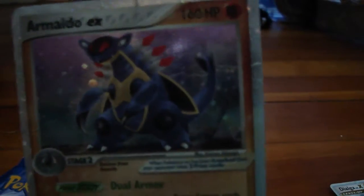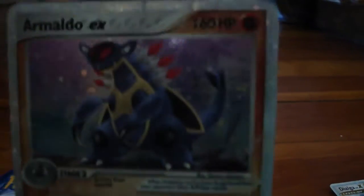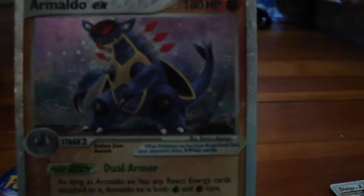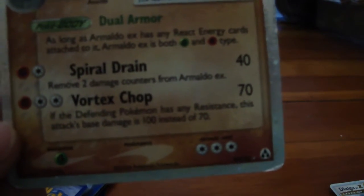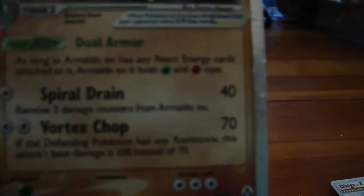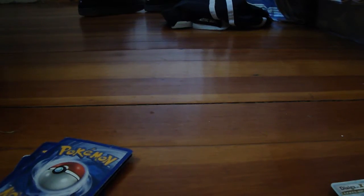Armaldo EX. This is one of the only cards I've seen with 160 HP. I know there are some others out there, but this is the only one that I own. It knows Spiral Dream and Vortex Trap — Vortex Trap, if the defending Pokemon has a resistance to Ground, it will do 100, but it just does the normal 70 because 100 minus 30 is 70. And Spiral Dream removes two damage counters from Armaldo.